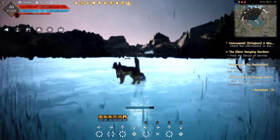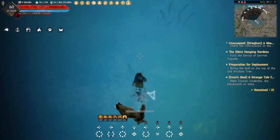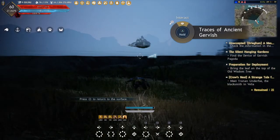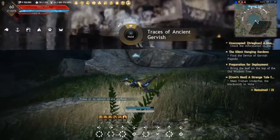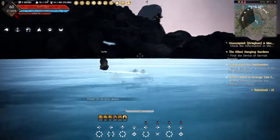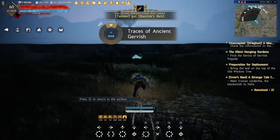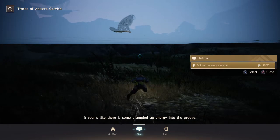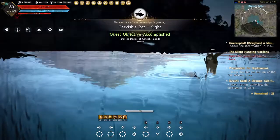I'm going to go to the surface. These three little leaves right here — you want to dive down right in front of it. Back up a little bit. It's going to say 'Traces of Ancient Gervish.' If you're facing the rock, these three little leaves right here — just go right down. Boom, it's underwater. This is how you complete your mission. You want to pour a lot of energy out — it costs you ten energy to do it. There you go, exit out. Good to go.